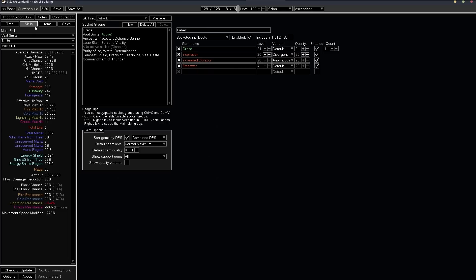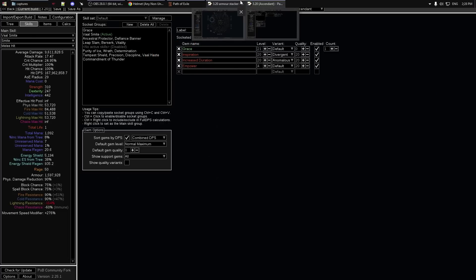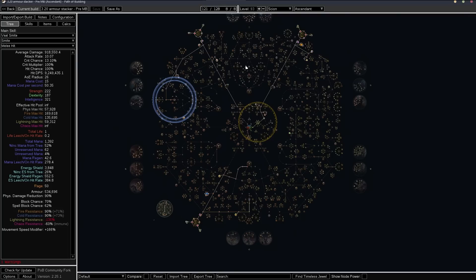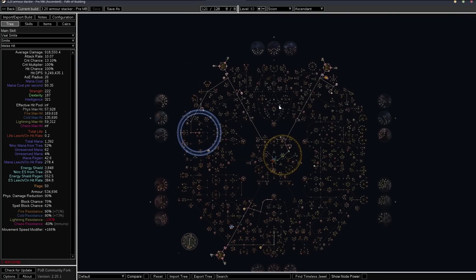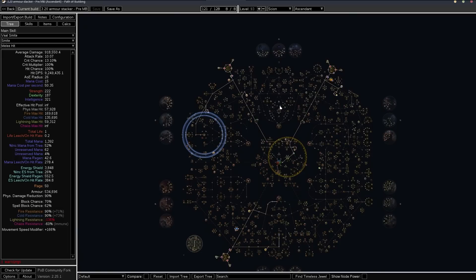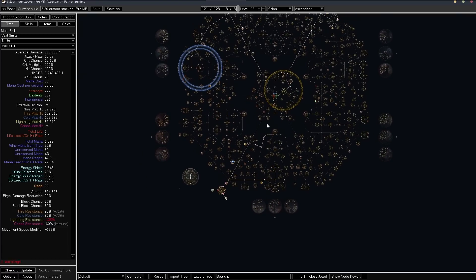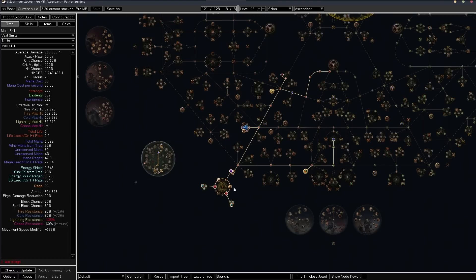Now we can check out the pre-Mageblood version. This is what I was running to farm wave 30 Simulacrum from day four of this league — and what I farmed my Mageblood on. The talent tree is pretty much exactly the same, except we are running different large clusters.